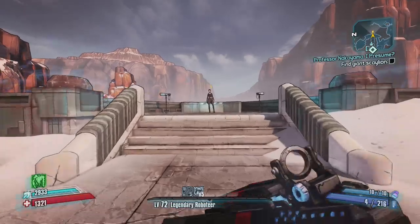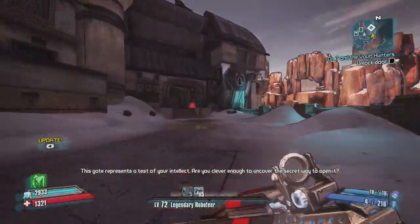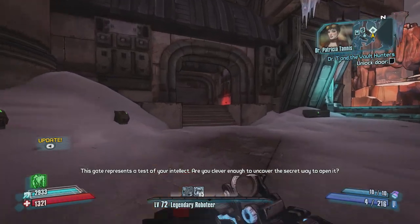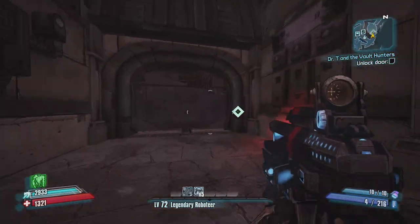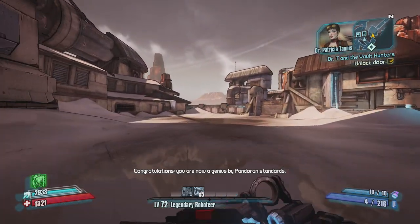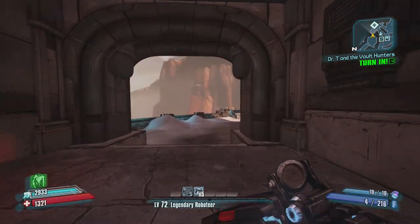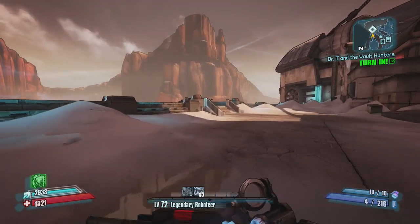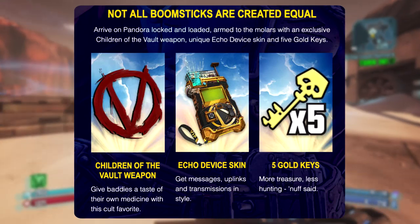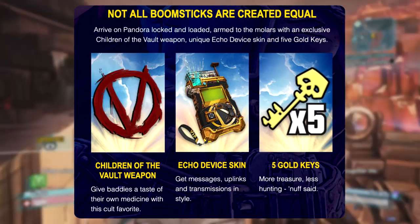The first thing we have to talk about is Gearbox updating fans on the early adopter pack. If you pre-ordered Borderlands 3, you can take the survey through their website, which will give you some additional exclusive gear and loot when Borderlands 3 launches. They sent out an email with some more details, saying that players will only have 14 days to redeem the early adopter pack when the game launches, which gives players an Echo Device skin, a Children of the Vault weapon, and 5 golden keys.